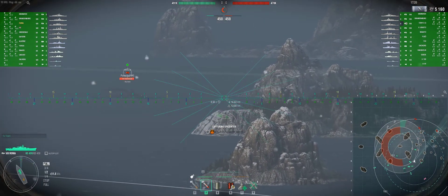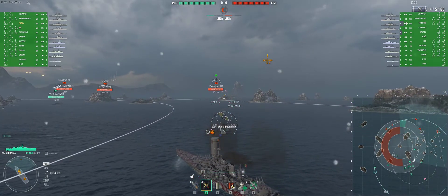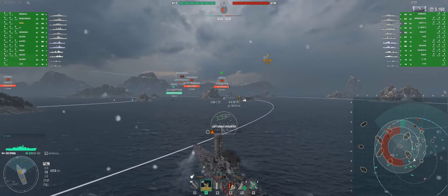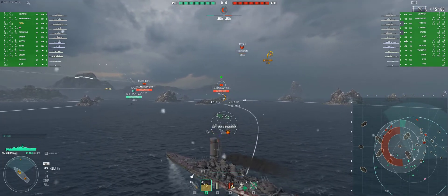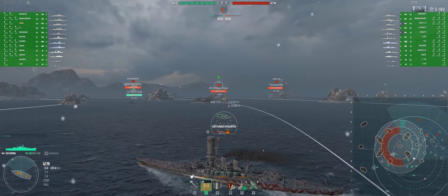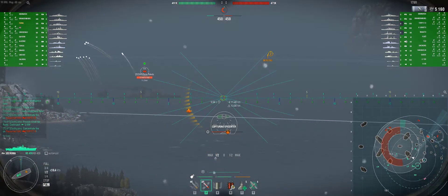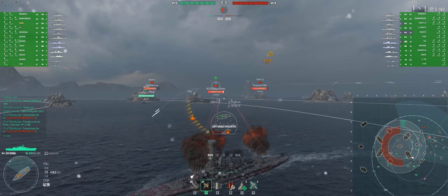With this ship I have to say the AP is tremendous and the concealment rate is amazing. Here in this match I have 13.0km because I hadn't fully upgraded the captain — I do have the special captain now, Luigi Sansonetti. This is my very first match with this captain and probably around my fifth or sixth match on the Roma itself, so I'm still learning how to use it.